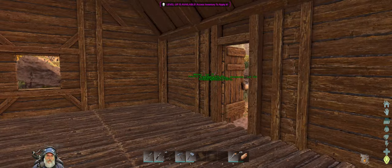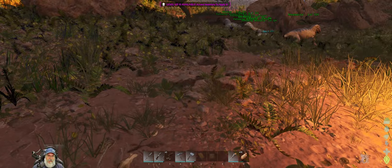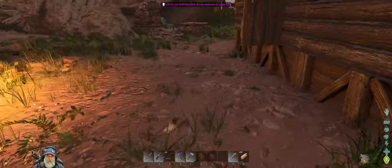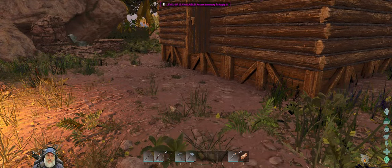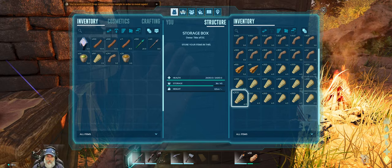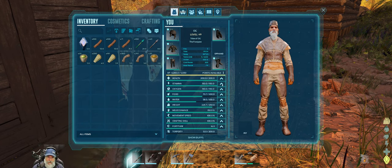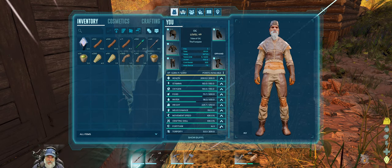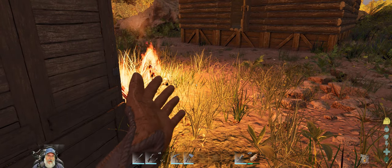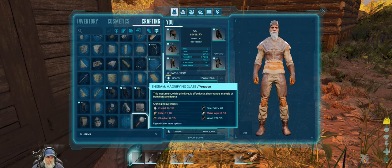There we go - our very first little starter base, starter hut. Let's make ourselves a couple of stairs coming out, and it might be cool to make a little deck on the front too. We're at 200 health, 150 stamina, 250 weight. I've been pumping fortitude and melee damage - let's get fortitude up to 20. I've got a lot of engrams to look at too, and I want to do some of that with you guys on camera.